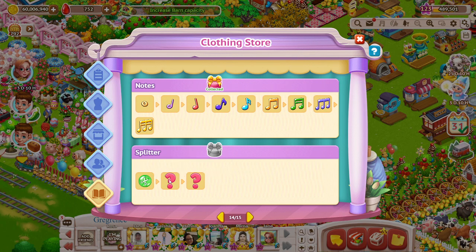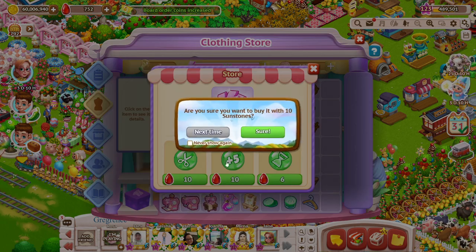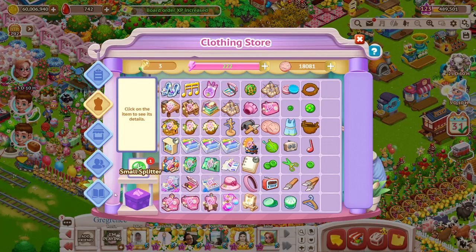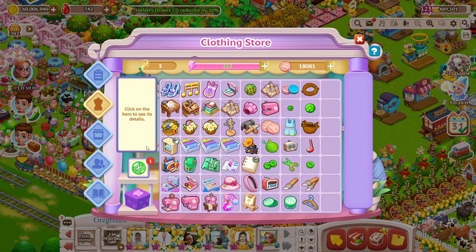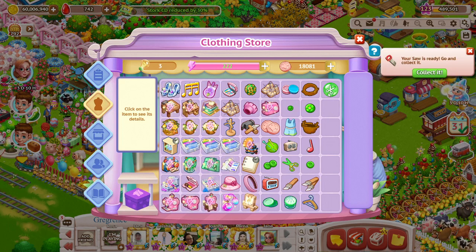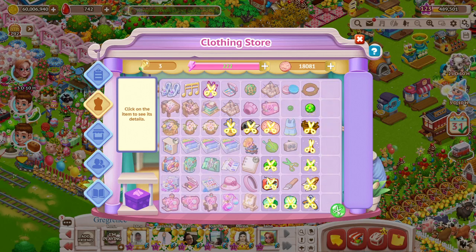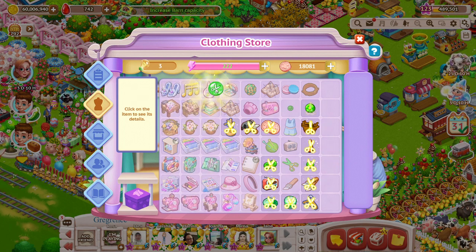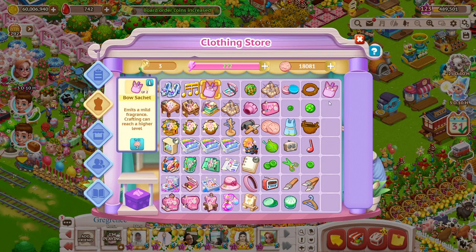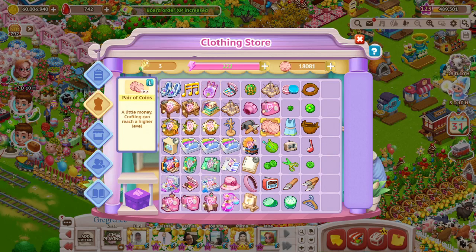We have new prizes to get — speed feed, speed feed, and speed feed. I'm not sure how to go further with this one unless we buy it again. Maybe later they'll offer a different one. This one is confusing me a little bit. These are the things that can be split into a lower level, though I'm not sure I fully understand it. It split it down, but I'm going to combine it again — it's just really strange.